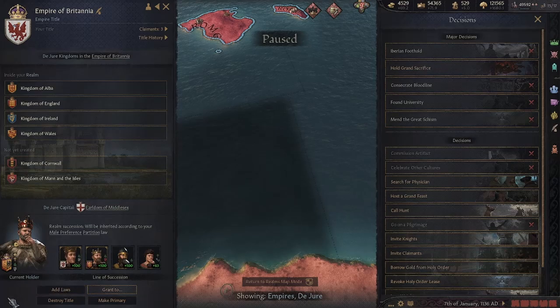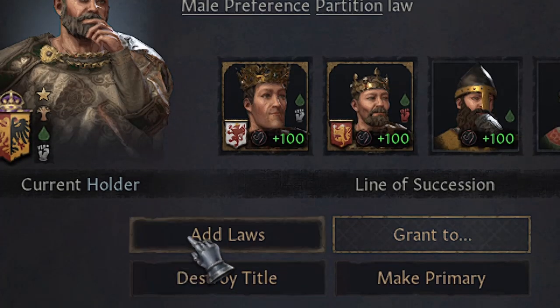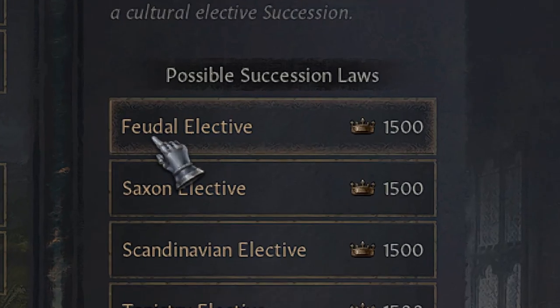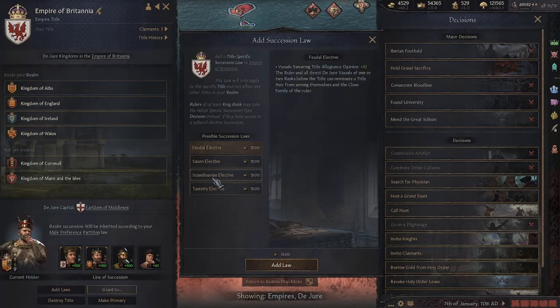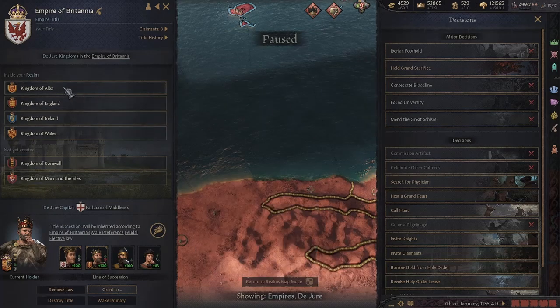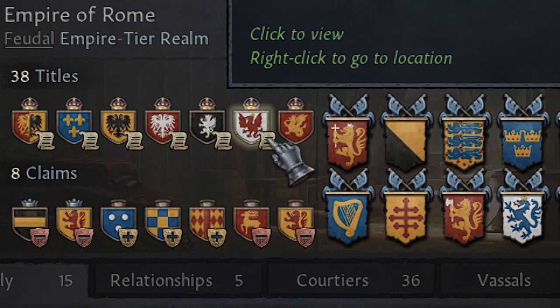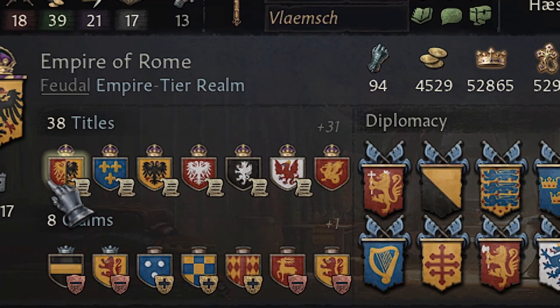The first step is that you add a special succession law to your main title. You should press here, Add Laws. You will now see this window, and you apply the special succession law that corresponds to your government and your culture. If you are of a generic culture, you should apply Feudal, and from the Scandinavian and English, you have a special one. Then you apply, and you are ready to go. You will see that in your main title — the title that you just applied the law to — this ledger icon means that you have a special succession law for that title. You only need to apply this to one of your main titles.